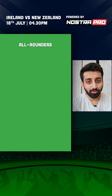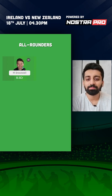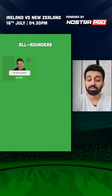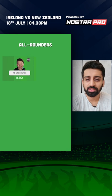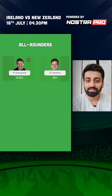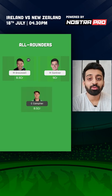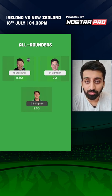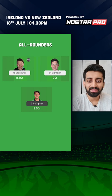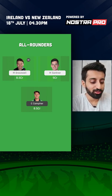Now we look at the all-rounders. Michael Bracewell is going to be my vice captain — Glenn Phillips is the captain because he bats slightly higher up, but Michael Bracewell plays a similar finishing role in the team, so he's a good vice captaincy choice. Mitchell Santner is a decent option, bowls good left-arm spin and can come in with some big hitting down the order. Third all-rounder would be Curtis Camfer, who has bowled well in the ODIs and is also known for some big hitting down the order — three similar all-rounders in terms of value proposition.